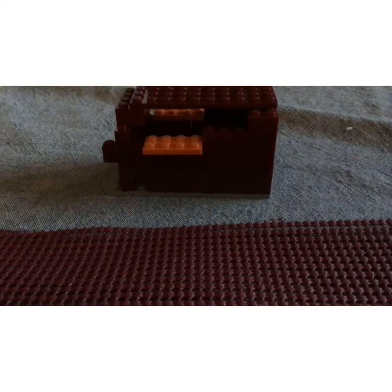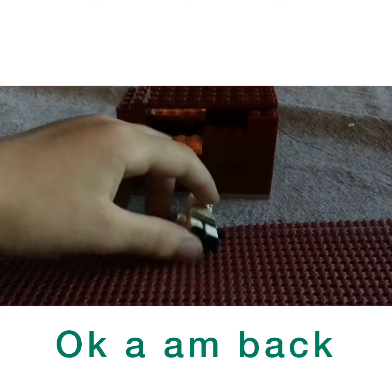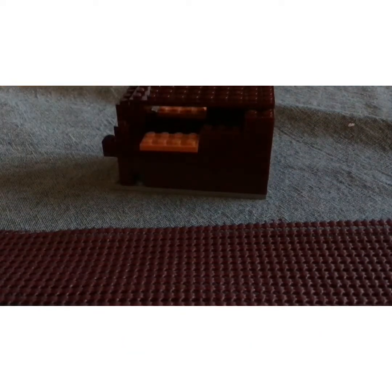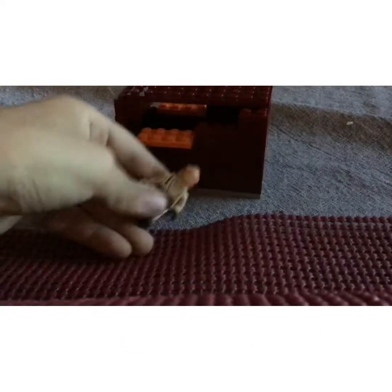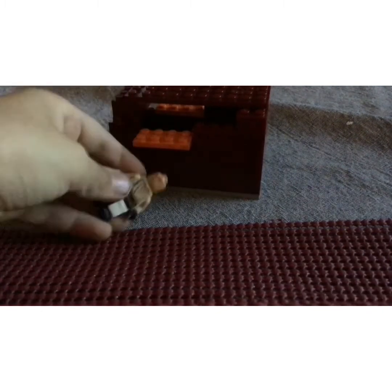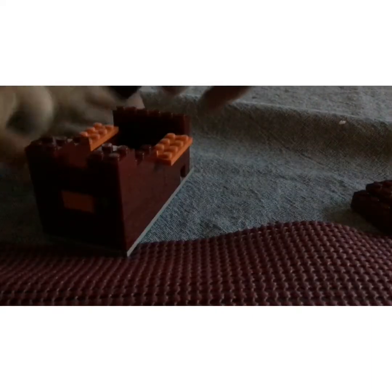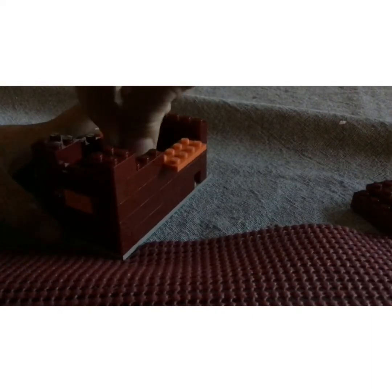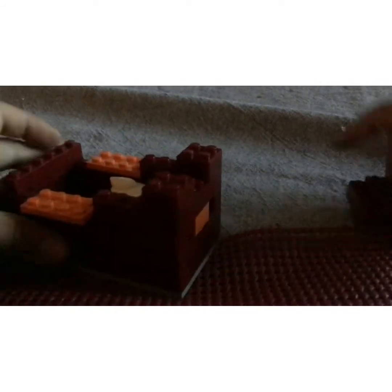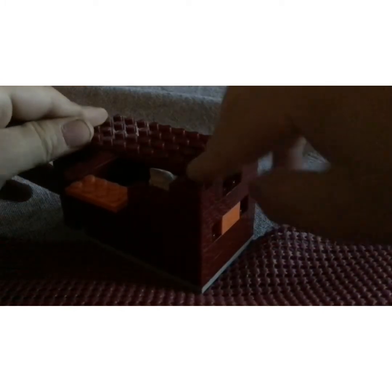I'm gonna put a minifigure in. If you have a normal minifigure like this, you can just slip it right through. But if you want to place him down, just take off the top. Got him in. So you can then do this — push this down.